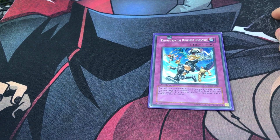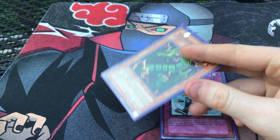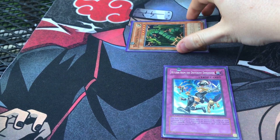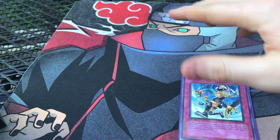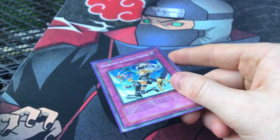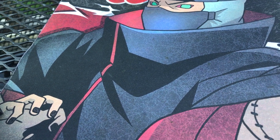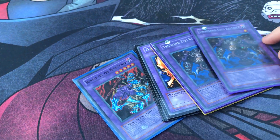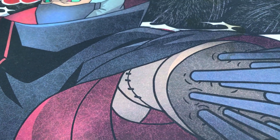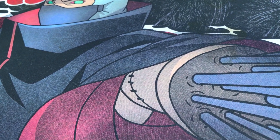Call of the Haunted is essentially a Monster Reborn for this deck. The final card is Return from the Different Dimension — it gets back all your banished monsters. Like I mentioned earlier, it's great for banished Thunder Dragons, banished Exarions, and similar cards. I win games with this card; it's really good. The extra deck — I don't really need one because I don't side any Metamorphosis targets.